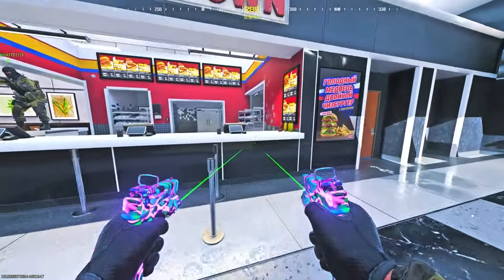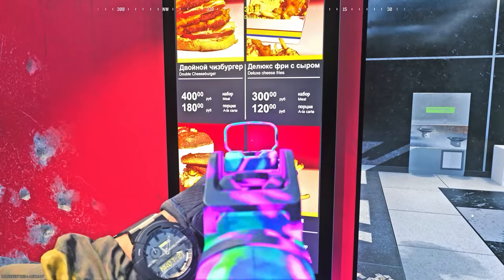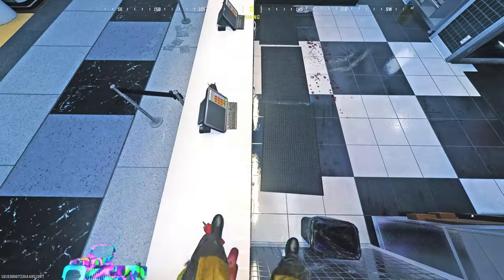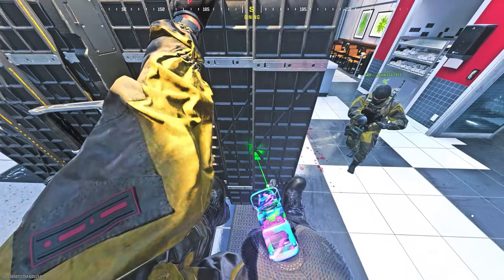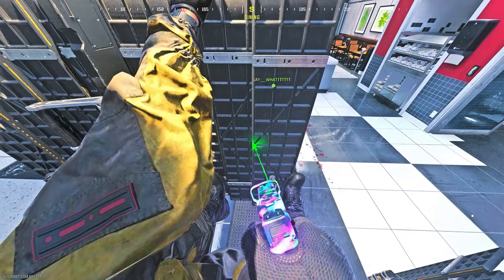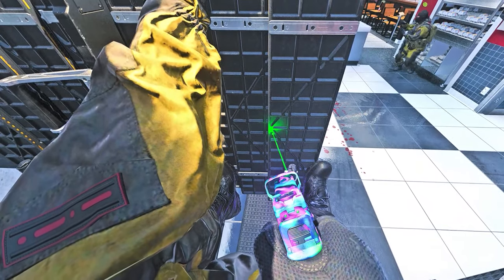So to do this invisible glitch, all you want to do is make your way to my location. This only works on certain maps. All you want to do is have a roof above you and a wall behind you. You want to put your back against the wall. You want to make sure you're quite high up so you can actually hang off the barricade. Once you hang off the barricade, you want to get your friend to place the barricade like this. You'll then start to notice your feet shaking, and this is how you know you're going underneath the map and doing the invisible glitch.